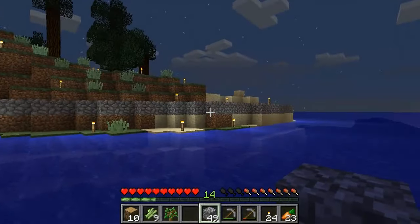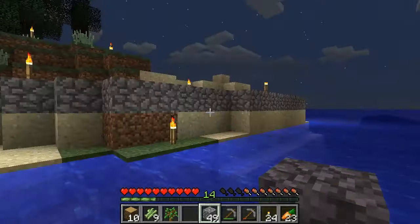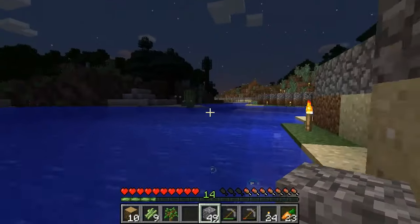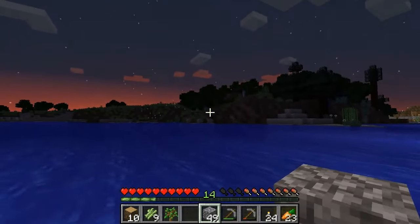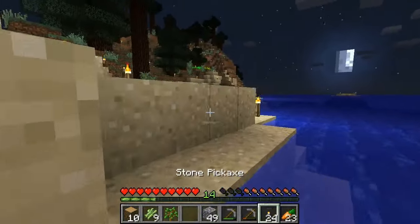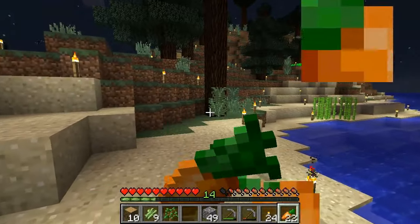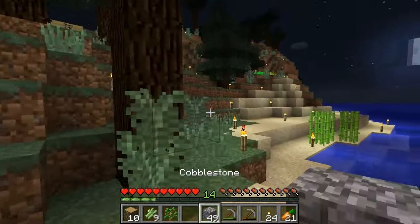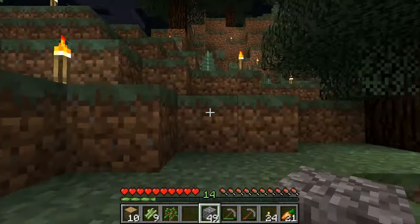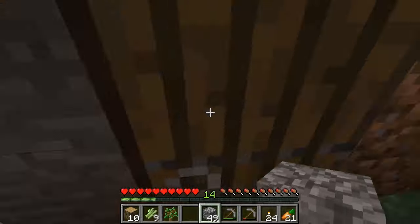We'll prepare some pickaxes for some serious mining when we come back. All we've done is put lights on the island and it already looks so much better. Look how drab and dark and boring that looks over there — and look at this: light in the night. How wonderful and brilliant the lights are.